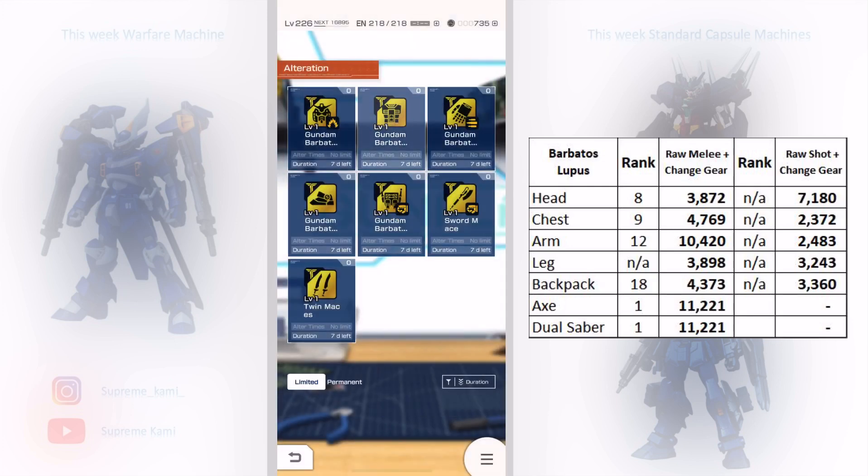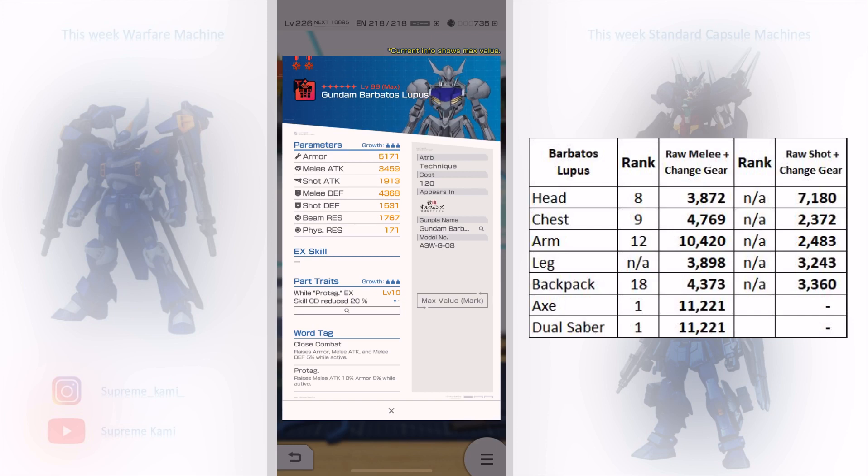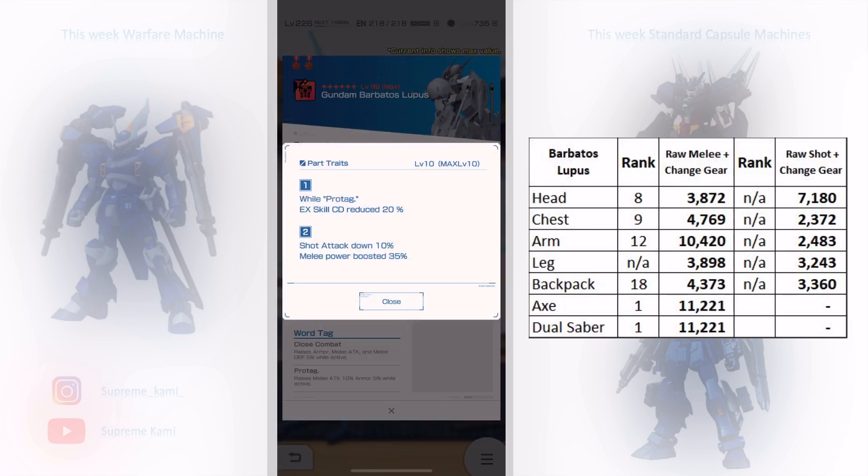Moving on to the chest — I personally have the chest and the portrait is really promising, coming in top 10 which is excellent. Great work tags: close combat and pro tag. First portrait: when pro tag is active, EX skill cooldown is reduced by 20% — this is really powerful as it applies to any EX skill cooldown. Second portrait: melee power boosted by 35. This is definitively one of the best part traits in this unit. At level two I get the 7%, but if you have it at max I wouldn't oppose alternating it.